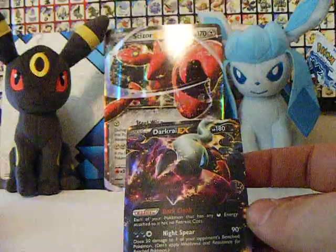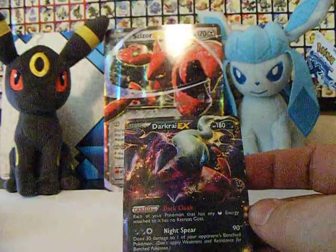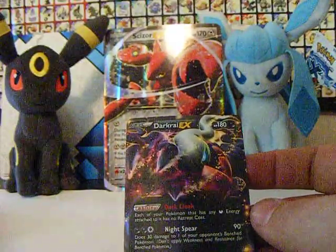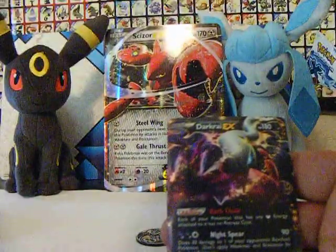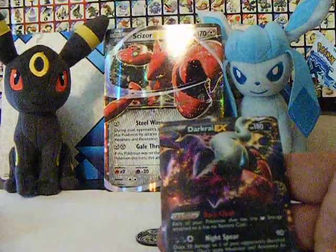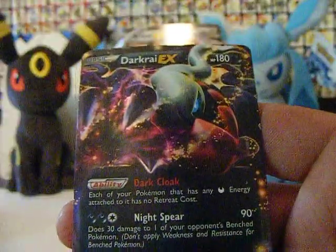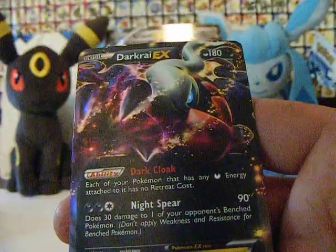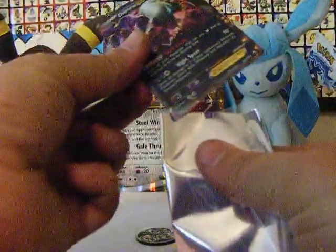And I guess this is the EX card — Darkrai EX, not bad at all. Ability: Dark Cloak — each of your Pokemon that has any dark energy attached to it has no retreat cost. Sweet. And Night Spear: two dark, one colorless, does 90 damage, plus 30 damage to one of your opponent's bench Pokemon. He's kind of like an Umbreon and Glaceon with those attacks, being able to do 90 and then 30 to anything else. Really cool.